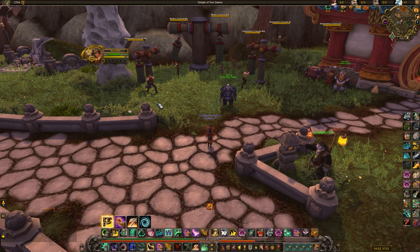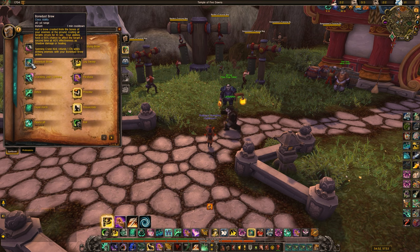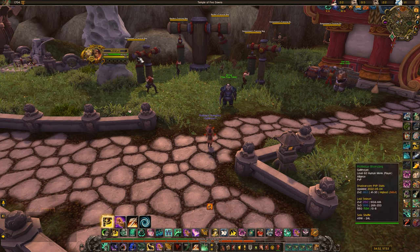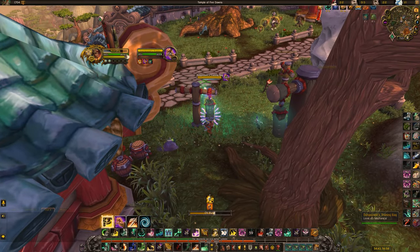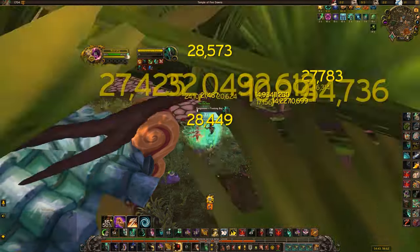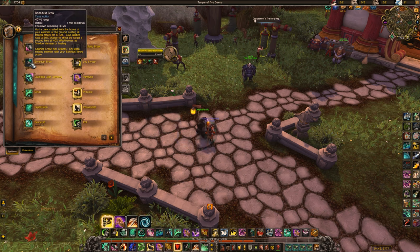Now let's talk Covenants. First up is Necrolord — this is the best Covenant for Windwalker. When you throw Bone Dust Brew down, targets have a 50% chance to take 40% extra damage or healing. This complements your Leg Sweep, Keefers, and Storm Earth and Fire — stacking all these together is how you get big burst damage. Your burst rotation: incapacitate them, walk up, Bone Dust Brew, Chi Burst, Leg Sweep, then pop your cooldowns and do damage. Everything lines up on a one-minute window so you can repeat it consistently.